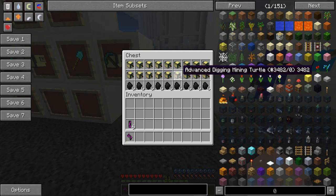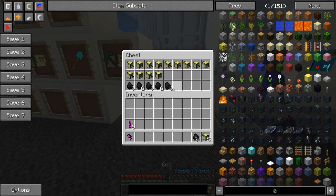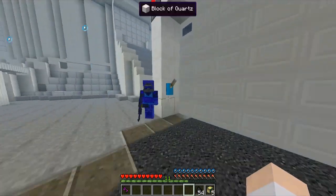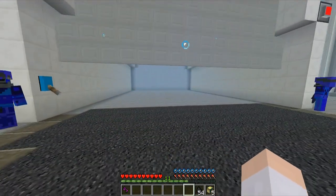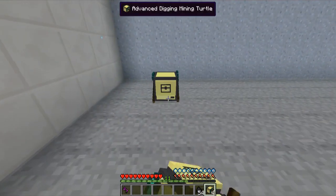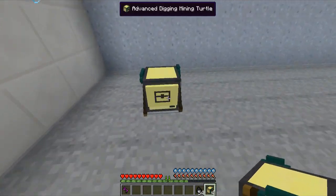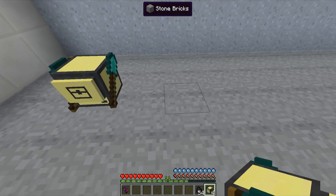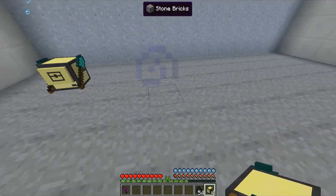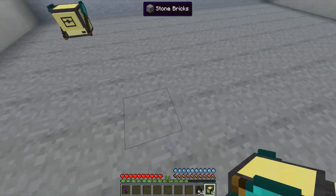Now we've got all these in here. We're going to need 5 of them. We'll take out all this coal. We'll go in here and place one here — he's going to mine out. 1, 2, 3, 4 that way, and 1, 2, 3, 4 this way.